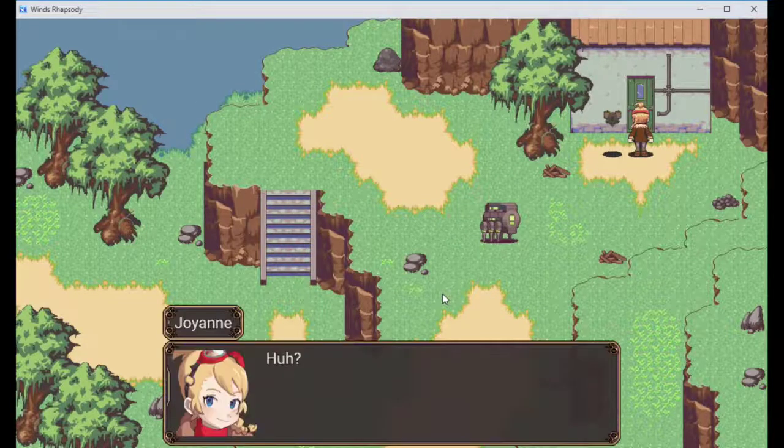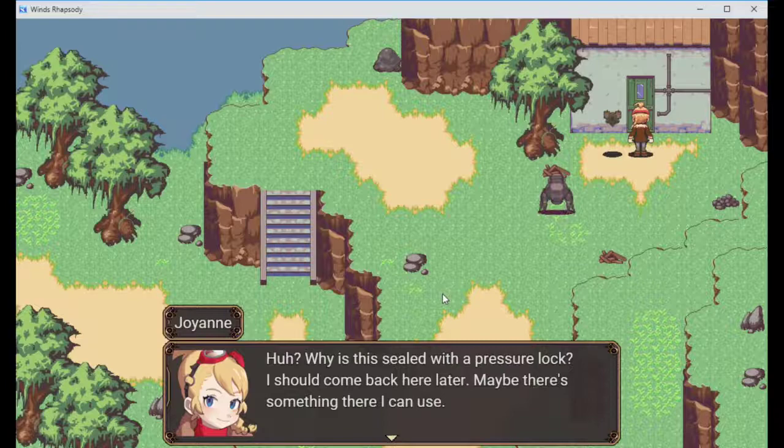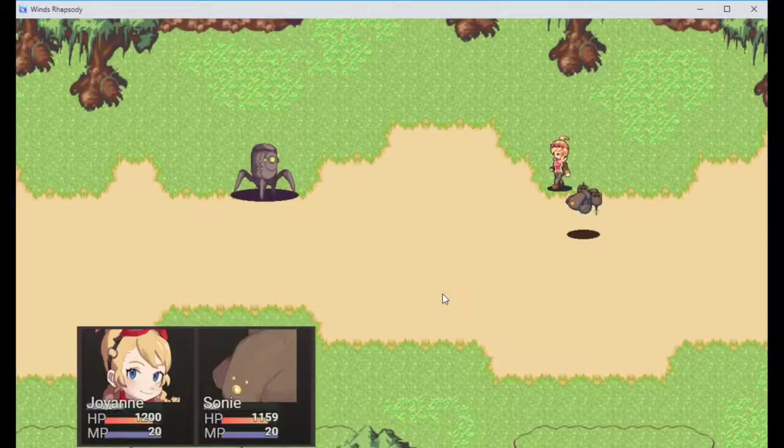Get away from you patrolbot. Why is this still with a pressure lock? I should come back here later. Maybe there's something I can use. All right, son, prepare to get slapped - hit him with the sword dagger thing.